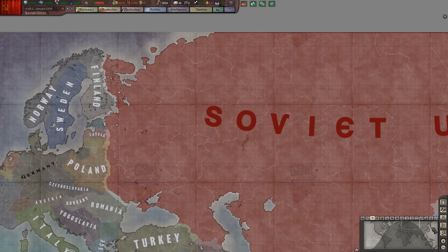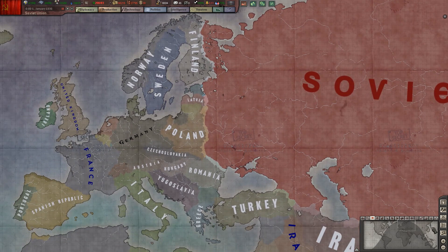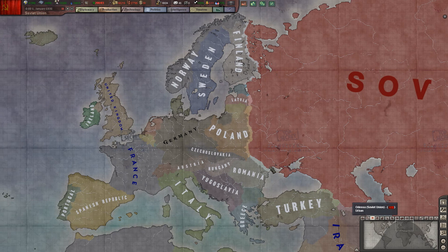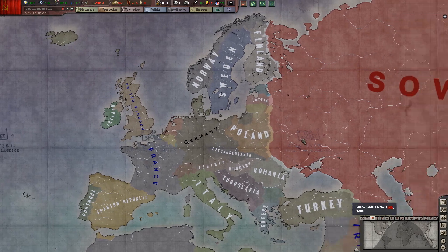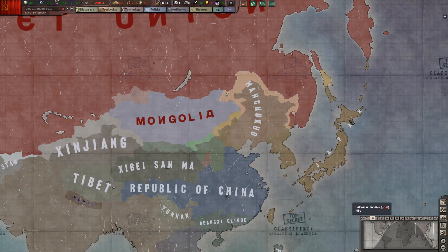Hello everybody and welcome to this new video of Hearts of Iron 3 with Black Eyes Mode, the first video of my new series, my alternate campaign, From Moscow to Madrid. As the name says, the goal of my campaign will be to conquer Europe, to turn Europe red, export communism in Western Europe, and if I have time maybe I will give Japan some attention.